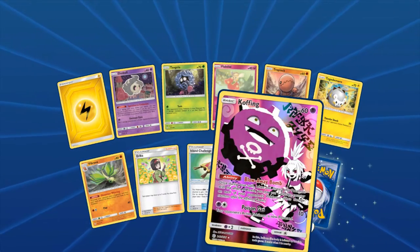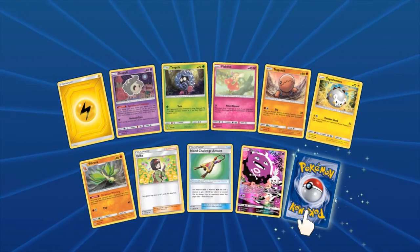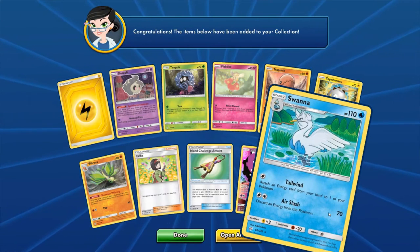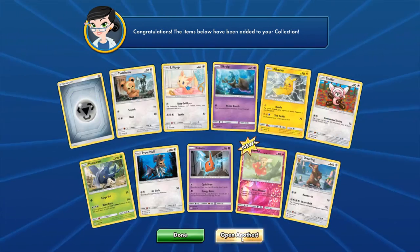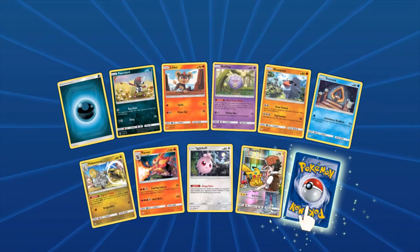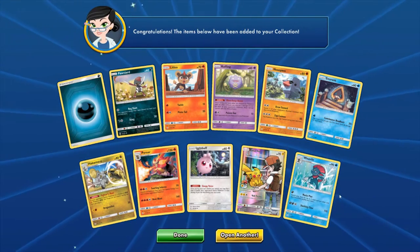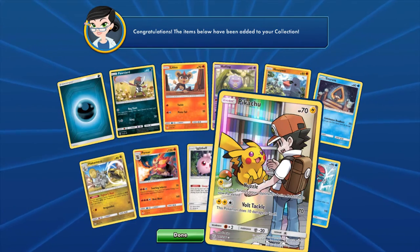Two more on this one. We got the Roxie Koffing — I thought Roxie came out with Sword and Shield, so I was really surprised to see it was in Cosmic Eclipse earlier. Apparently it was in Cosmic Eclipse. Swanna on the rare — now why is Swanna a rare? I wanted to open a bunch of these so I have trade value, cause no one's trading for the Cosmic Eclipse. We got the Weavile Ray on that end. I do like this art for Red's Pikachu — it's really cool.